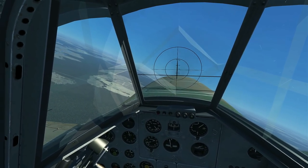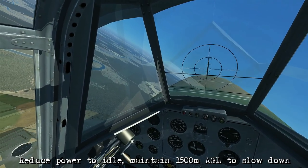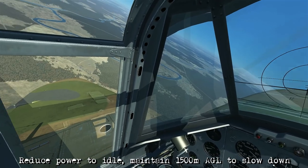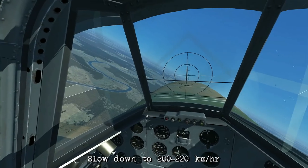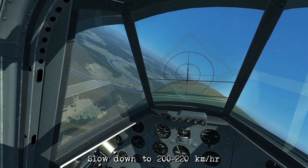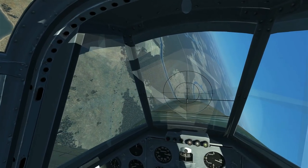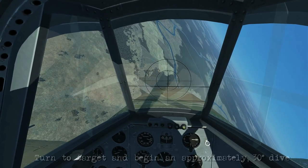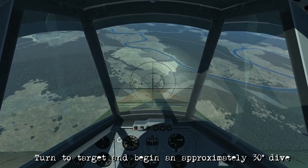We're starting to get ready and reducing the power a little bit, going back to idle, maintaining our altitude to help slow down to that entry speed of about 200 kilometers per hour. As we reach that point, we're going to continue rolling towards the target and lower the nose, then initiate our approximately 30 degree dive while keeping the gun sight aligned on our initial target.